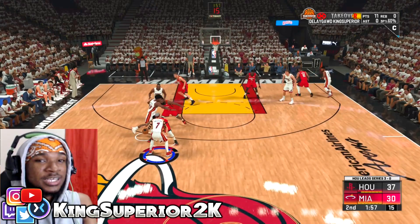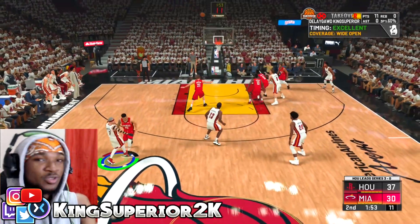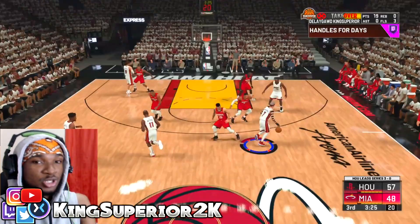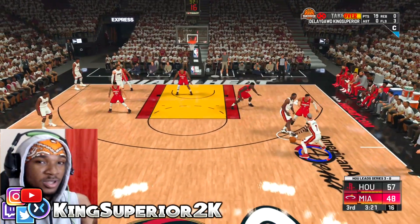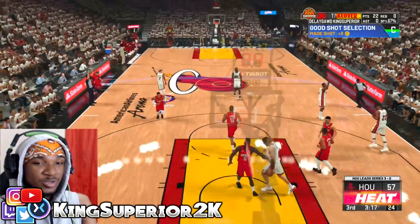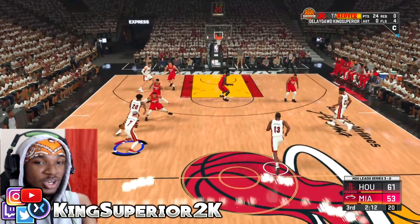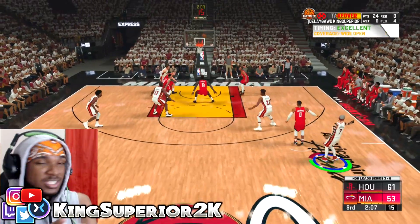So let's say you call for a screen on the right side — the ball is in your right hand. What you're going to do is hold the right trigger, or R2 whichever console you're on, then flick the right stick to the right. He's going to get this animation that you're looking at on screen, your defender is going to get stuck on the screen, and it's a wide open 3. It's really, really easy.